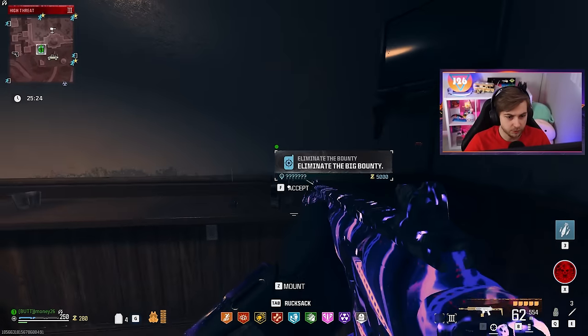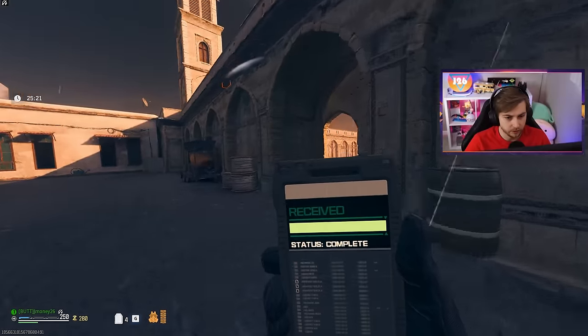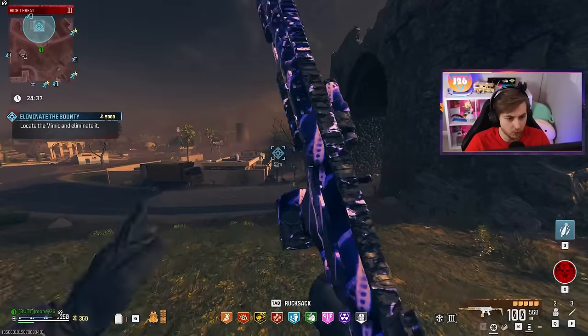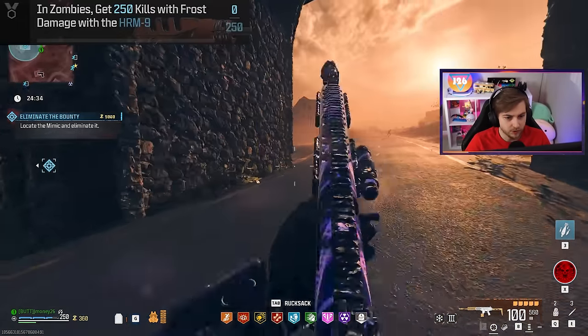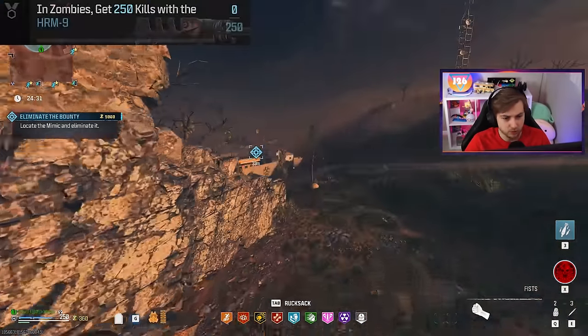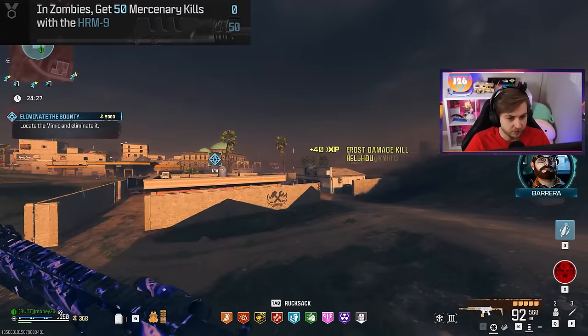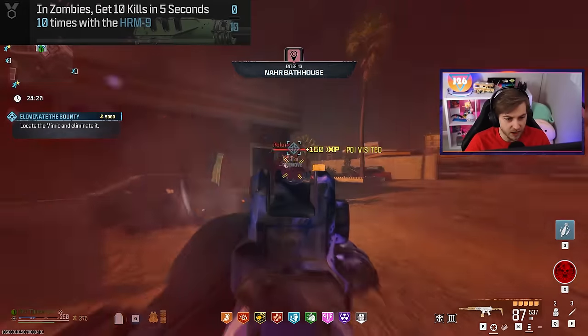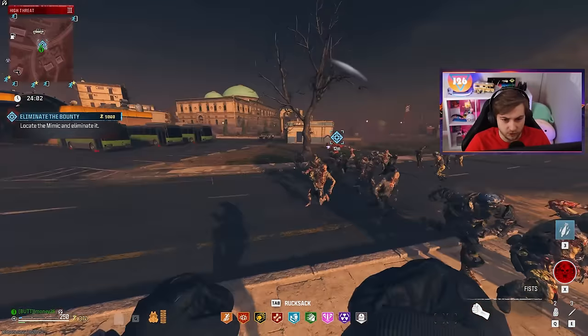Let's test this out against some Tier 3 bounties. It's a mimic. Before we fight it, I'm going to throw on cryo freeze because I'm also trying to get Borealis on this. We're going to need 250 kills of frost damage, 250 kills normally, 50 mercenary kills, and 10 kills in five seconds, 10 times. So we should be able to knock out those camo challenges pretty easily.